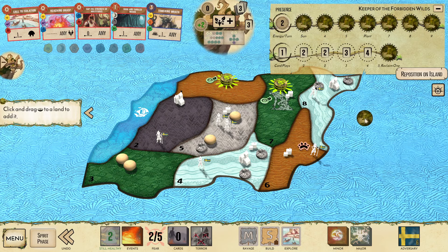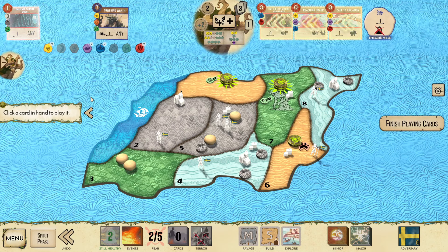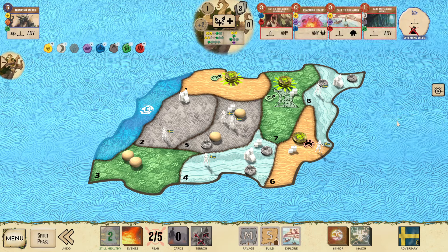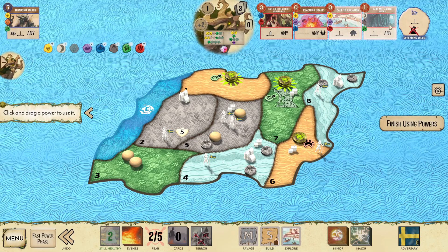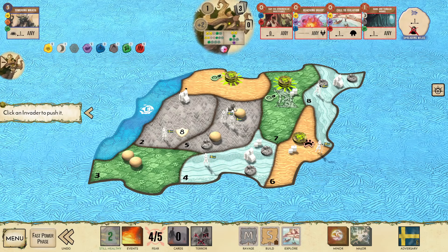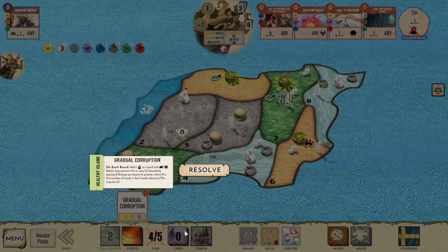Presence from bottom track still goes here. I don't have a plant card — I have to play Call Iso. I still have to play Dark Entangled, but that's still fine. I could Sap Dark Entangled — player on edge cases. We can go town, explore — I think this is okay. I can solve this next turn. Let's see if we get Gradual Corruption — wow, still healthy!